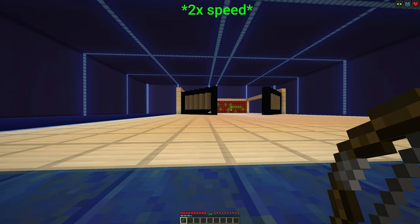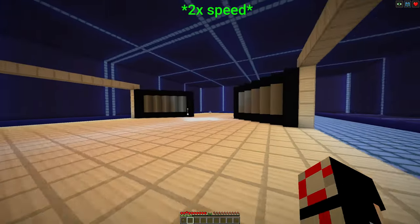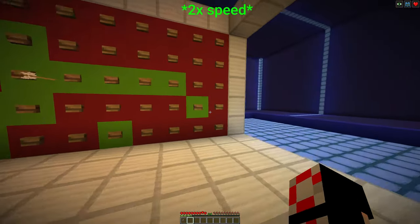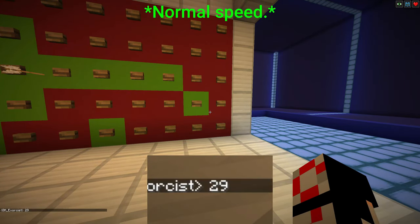With all that said, your objective is to hit as many buttons on the red wall as possible — they will turn green. Keep shooting until you run out of ammo, but don't turn off the machine just yet. Count how many green blocks are on the wall — your opponent has to beat that score.